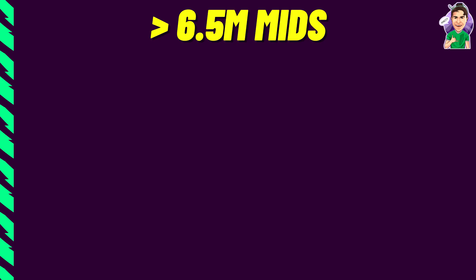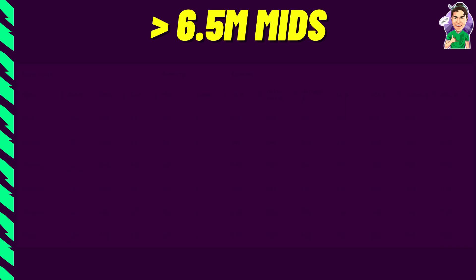Moving on to the first main talking point: Bailey and Neto are on a lot of people's transfer-out lists. I've looked at players priced £6.5m or under using Fantasy Football Fix's expected stats, sorted by expected FPL points over the first two game weeks. The top six players throw up a few surprises — Gross and Rodrigo are no shock, but there are some players I'd avoid, like Jorginho who inflates numbers due to penalty duties.